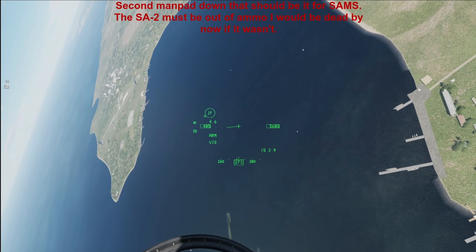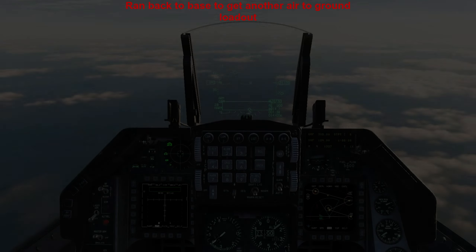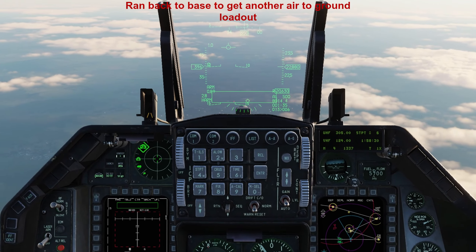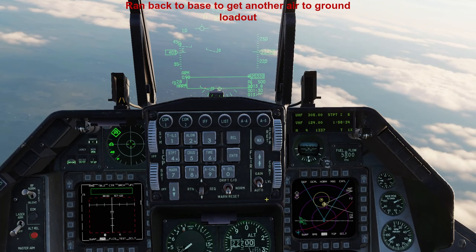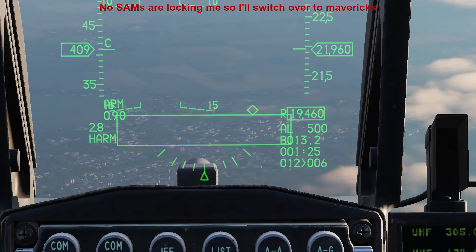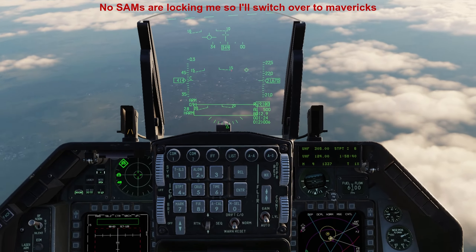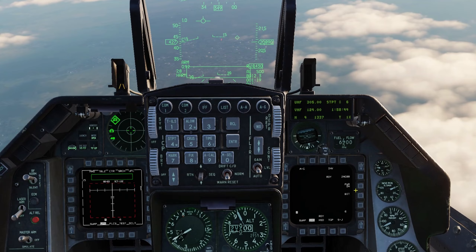I don't think stealth is going to break air-to-ground. It will be hard to see stealth aircraft front-on, and there's no chance for any AA system to see a stealth aircraft at far ranges and high altitudes. But I do think if modeled right and the aircraft messes up, it shouldn't be too hard to kill it.